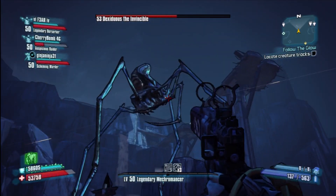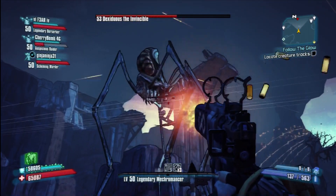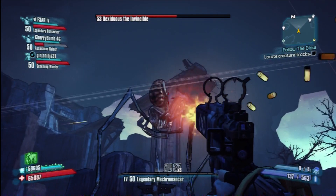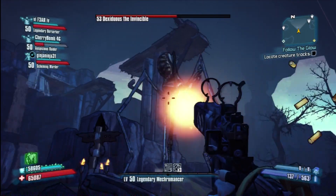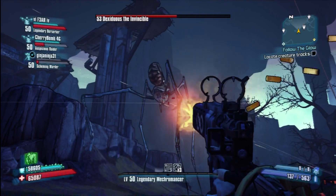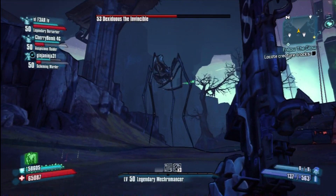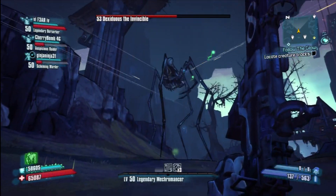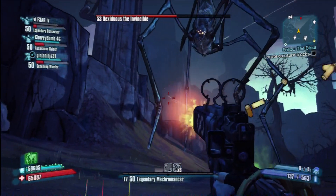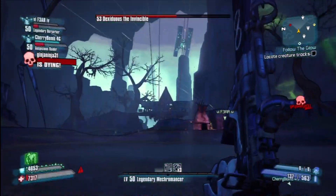I tried everything — shooting him in the legs, in the mouth, everywhere, in the head — I shot him everywhere. Then I started chucking grenades at him. Using explosives and things like that will encourage him to bring out more white spots. As soon as the white spots appear, shoot him and that's what causes him the most damage. That's why it's a fairly lengthy fight — on my first attempt we were just trying to figure out the best ways to do it.